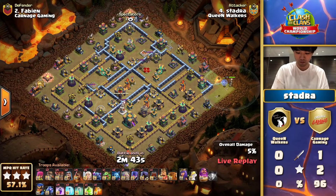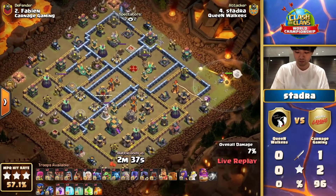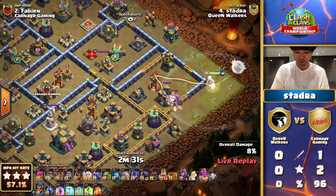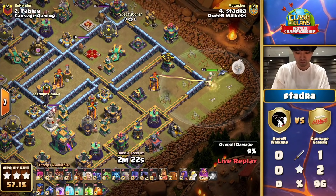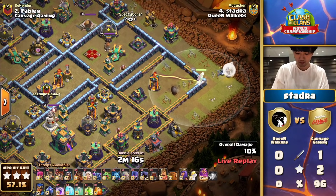A headhunter to help things along — he's going to be busting in with a super wall breaker. As we've mentioned, the Queen Walkers are well known for bringing a vast army with lots of different spells and troops, finding the perfect positioning and usage for each one to maximize their chance at the win. But a warden walk just the same as the last hit — slow to start.